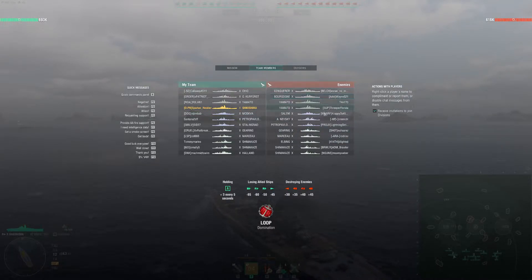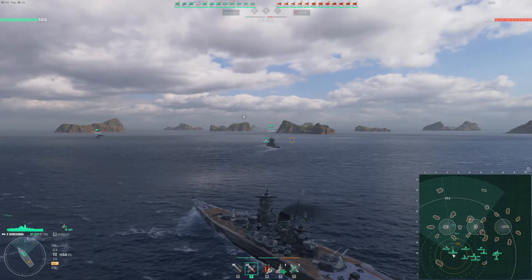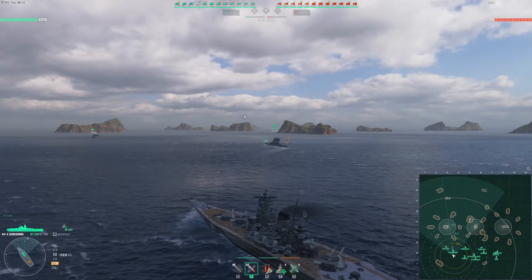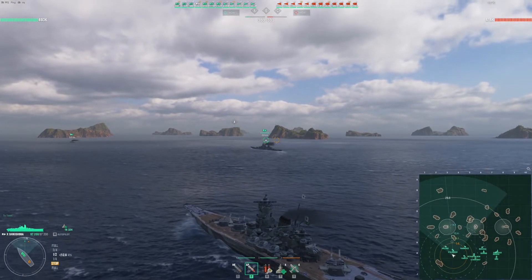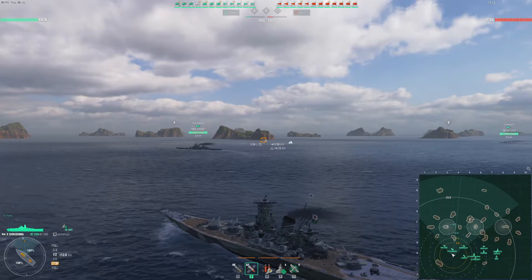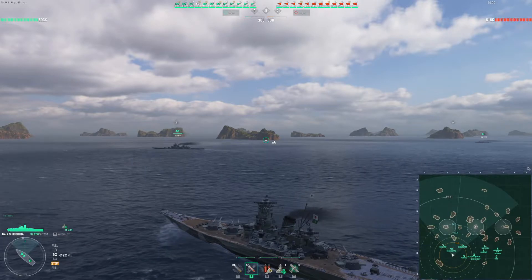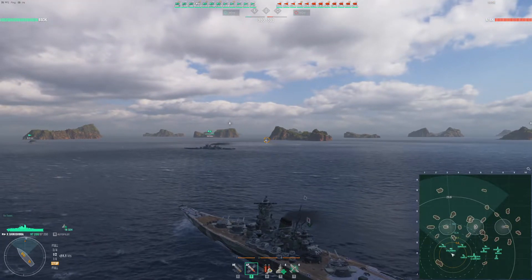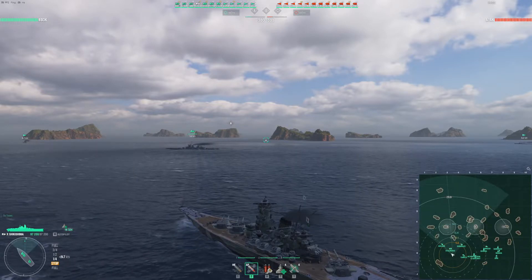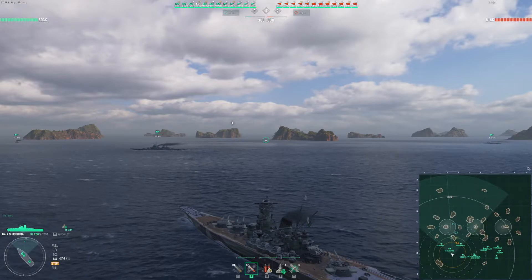As you can see, there are four BBs per team — double Yammy on one side, Borgogna, Conqueror — a scattering of cruisers and five DDs, so obviously the DDs will be a bit of a potent threat. On his side he's got a Halland going out wide and a Stalingrad. I'm assuming Spartan doesn't run the alternate interface, because I'm holding down tab to see actual hit points. I prefer the full alternate interface — it gives me as much information as I need on screen.